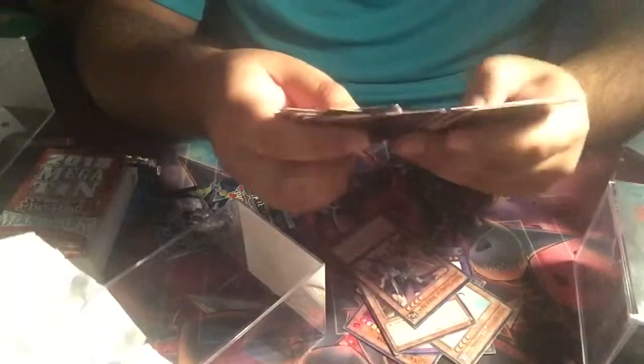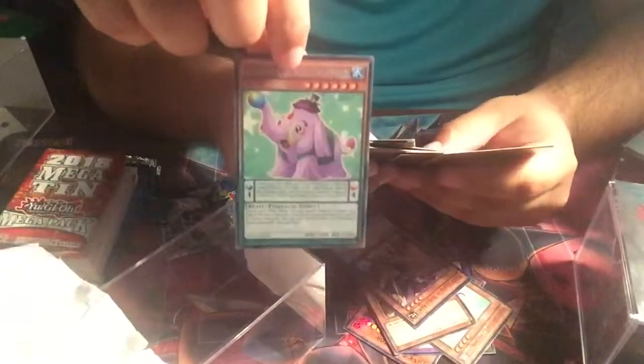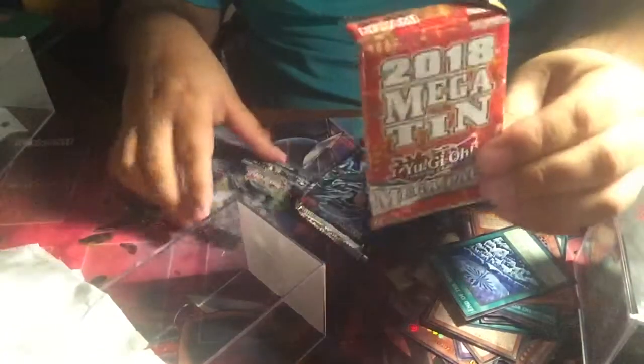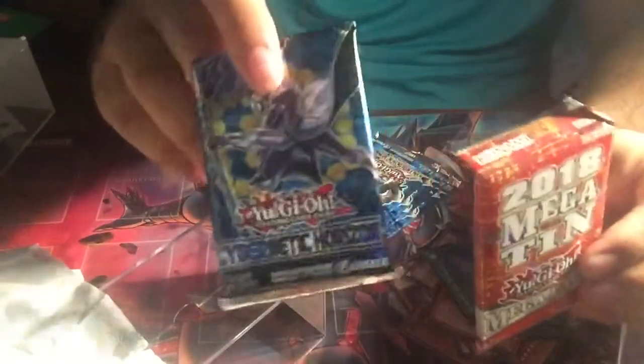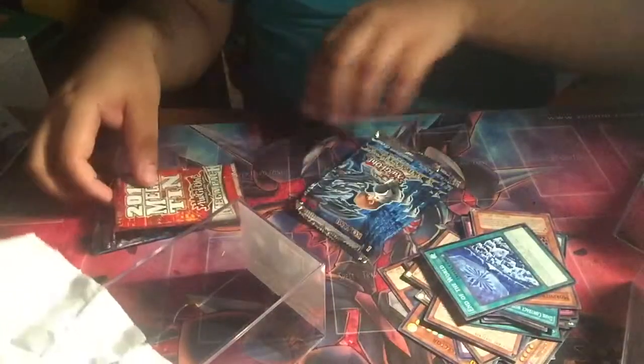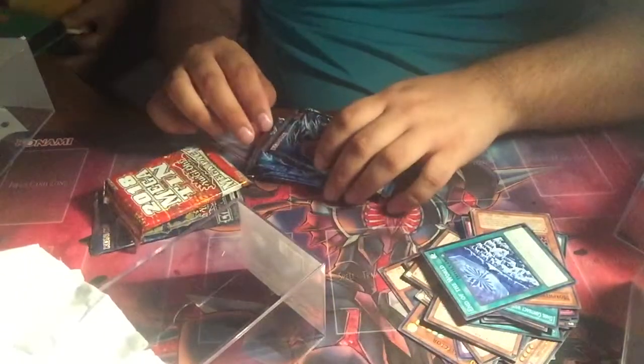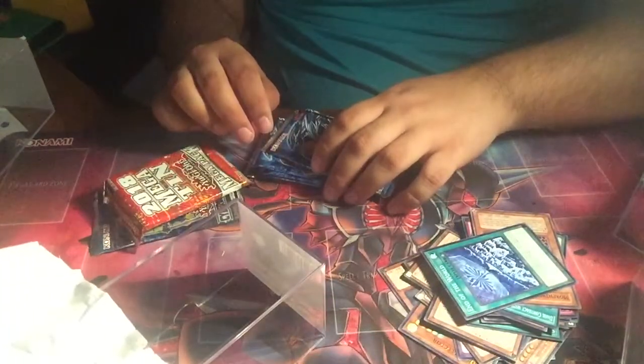For our packs we have quite a bit of Duelist packs — Duelist Pack Kaiba — then we have a Mega Pack, and Cybernetic Horizon. You want to open up the duelist packs first? Yeah, sure. Over here we also have Force packs, another Cybernetic Horizon, and Mega tens.